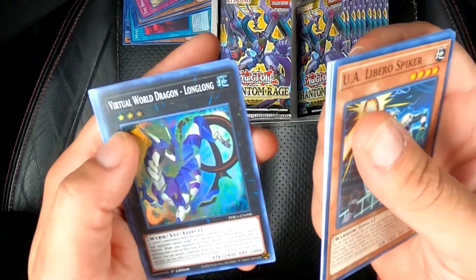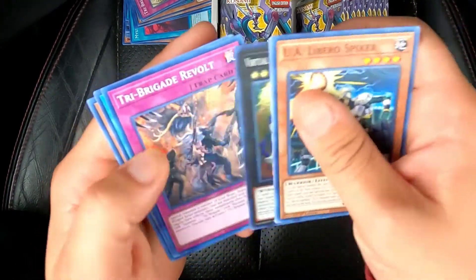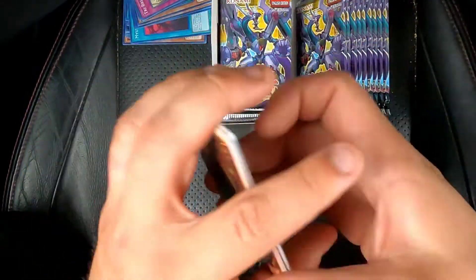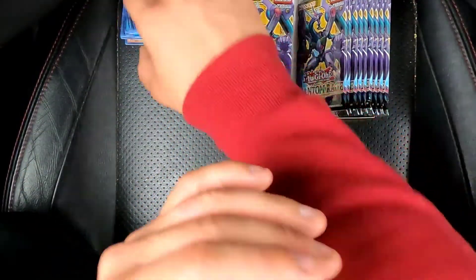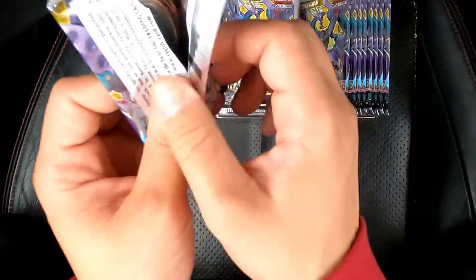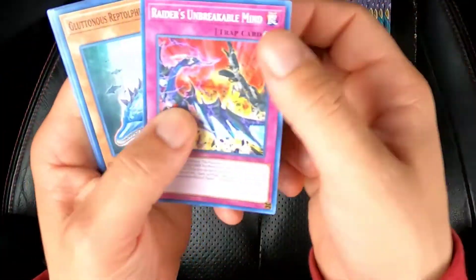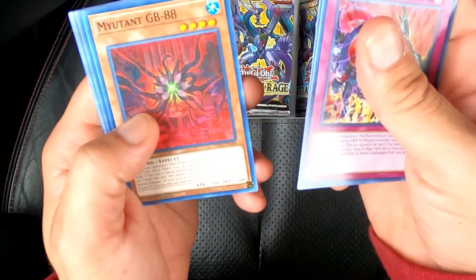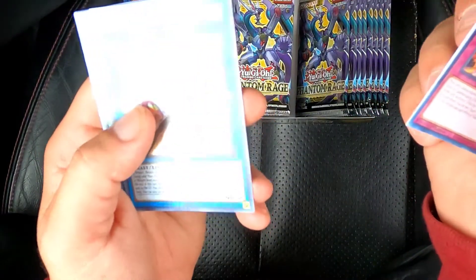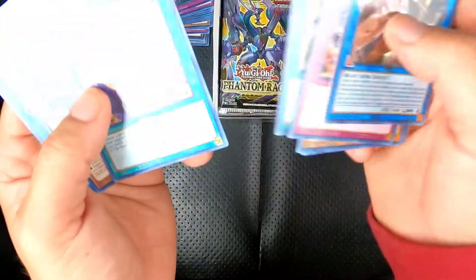Virtual World Dragon Long Long Long — that's funny. I'll read that later. Oh — Phantom Knight! Got a Phantom Knight card. I know the main card we're aiming for is that Arc Knight Rebellion Dragon — or I think that's what it's called. Comment down below and let me know if I'm right. One of the mutants. Ooh — Tri Brigade! Oh, nice.